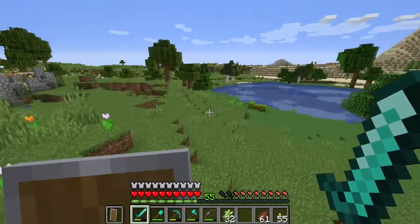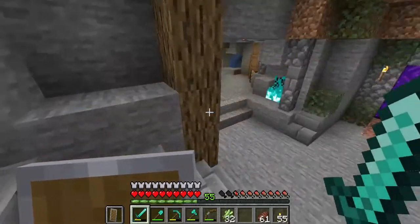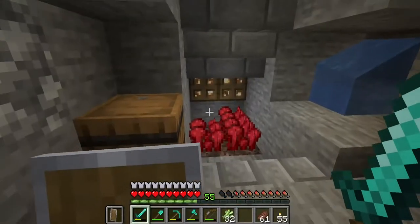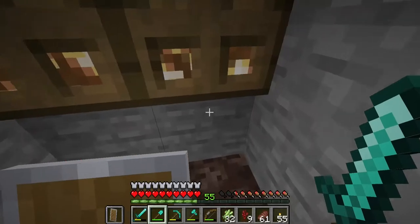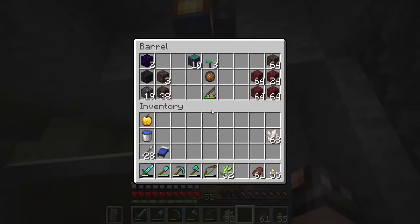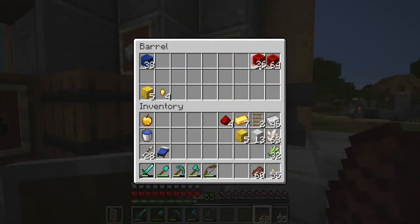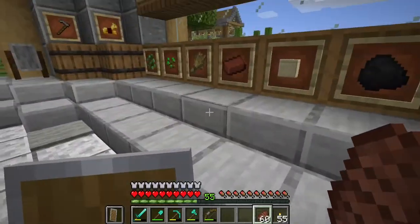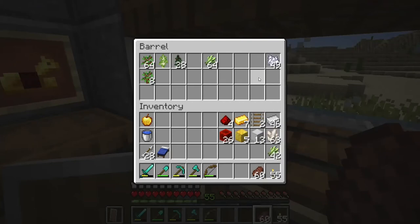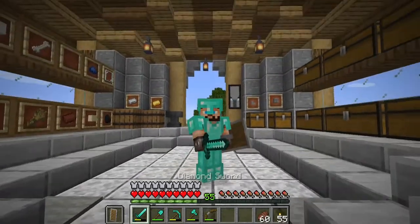Sugarcane can be made into paper, and that paper can be used in a multitude of different things. We need it for making fireworks - whenever we inevitably go to the End, get our elytra, and are able to fly around, we're going to need fireworks to zip us around the map. Another thing we're going to need the paper for is bookshelves, because here real soon we are going to be making bookshelves for our enchanting table setup so we can finally start using some of these levels.